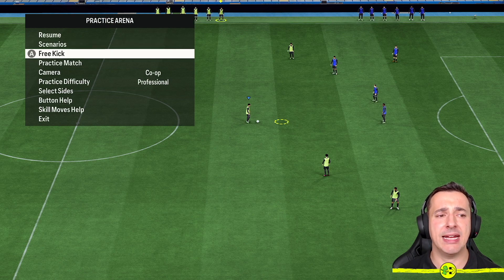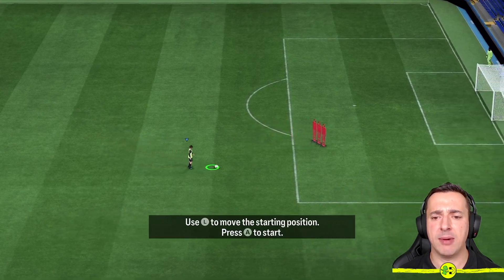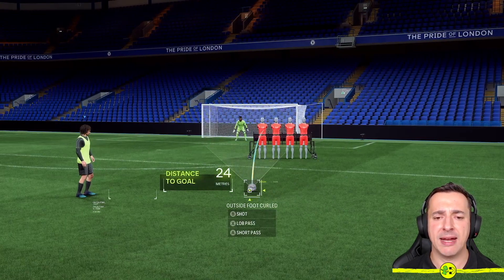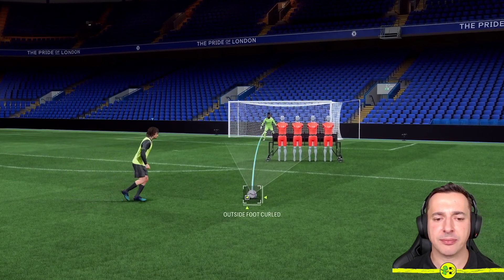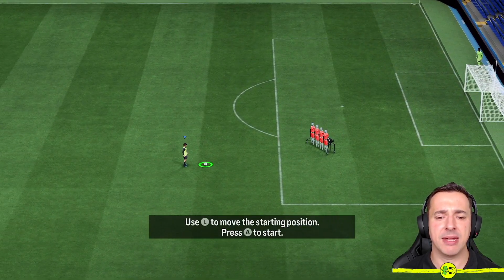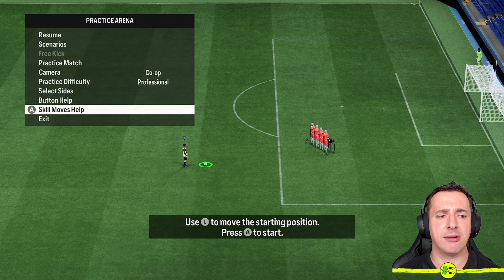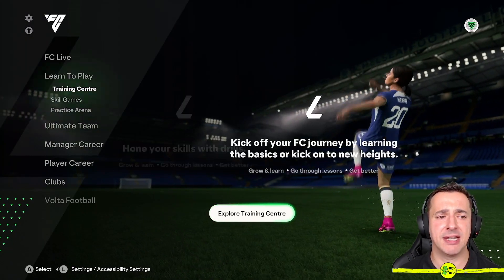Another nice feature in here is the free kick mode. You can move your player to wherever you want to practice a free kick from, then have a play with it and see whether you can score. So Alexander Arnold — oh, good try, good save by the keeper! You can move the position around and just keep playing with it. When you're happy with that you can exit out by hitting the pause button and choosing exit. That's another way to get better in the game.